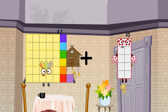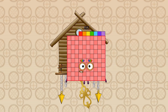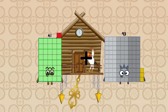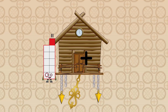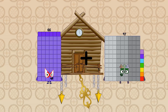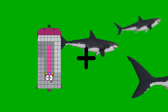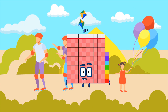37 plus 70 equals 107. 41 plus 93 equals 134. 66 plus 29 equals 95. 98 plus 19 equals 117.